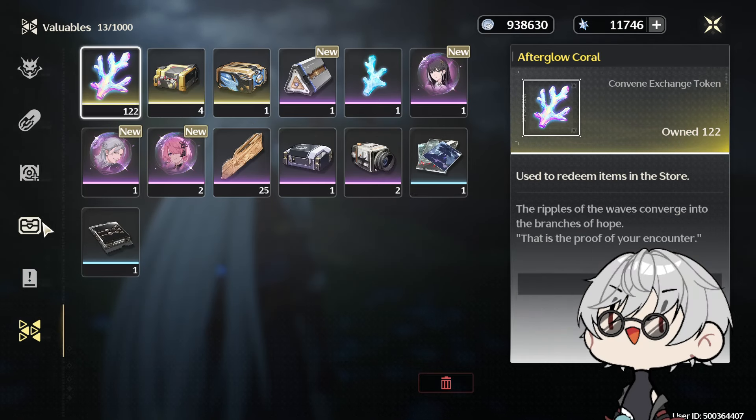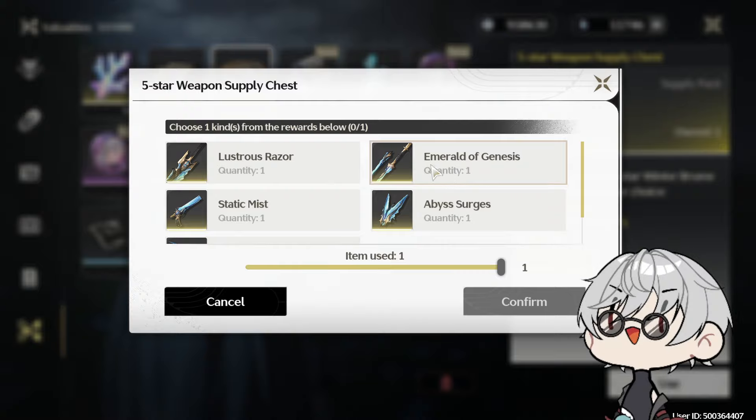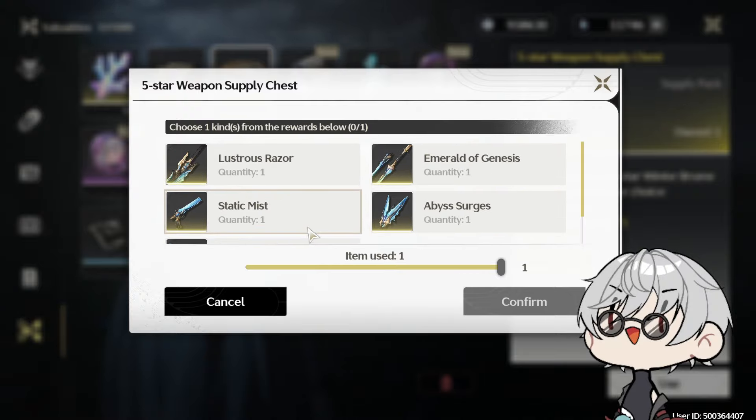Let's see what we have here in the box. We have Lustrous Razor, Emerald of Genesis, Static Mist, Abyss Surges, and Cosmic Ripples.